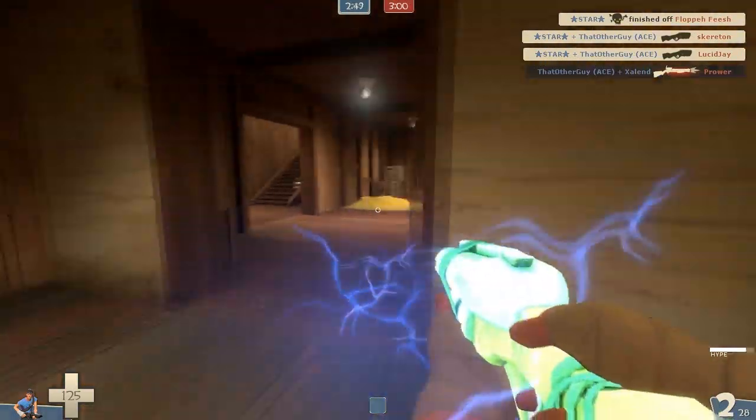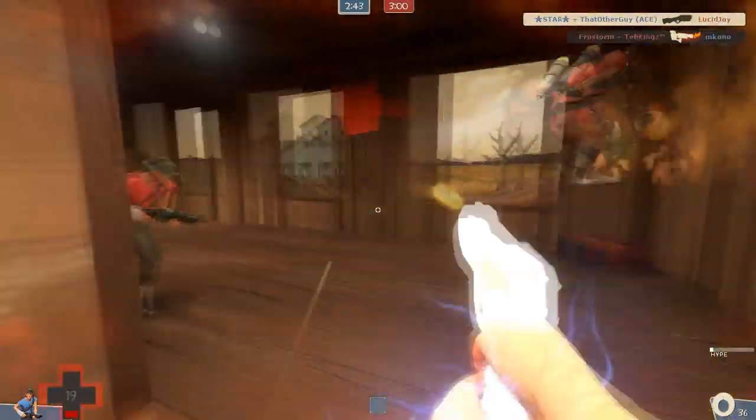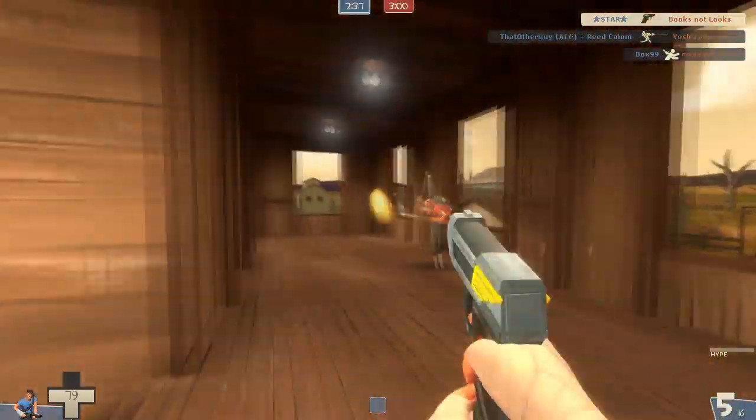We're going to be talking about Scout stuff, so I'm pulling out the pistol — the Winger. I kill the Pyro really quickly here because he's kind of standing still. If you get solid shots on somebody with this pistol they're going to die, especially because I had crits for the first few shots there.